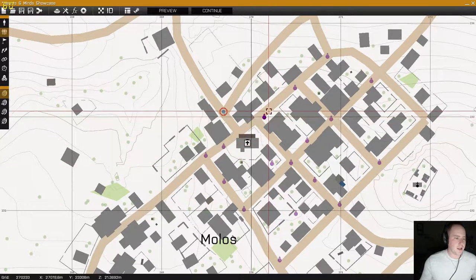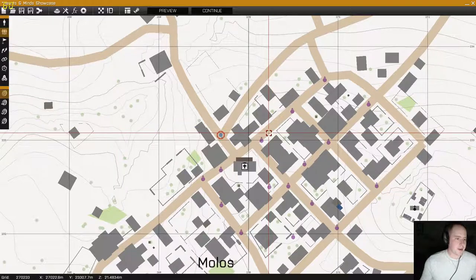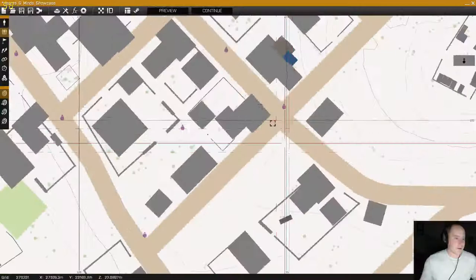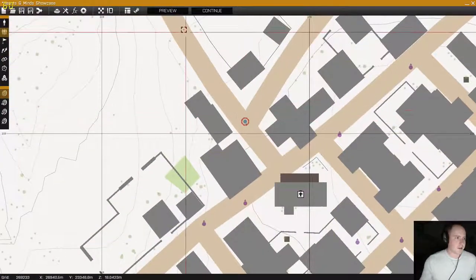One other thing that's pretty cool is it will basically put them on an automatic patrol, giving them an area to walk around. So as you place them, they'll automatically start wandering around and you can approach them and interact with them.